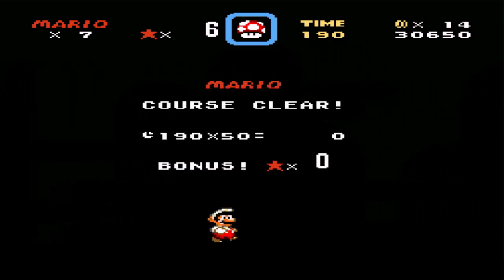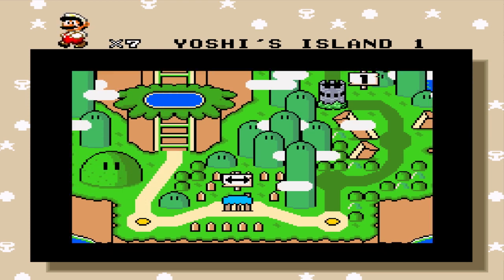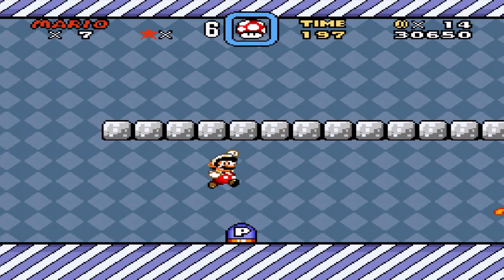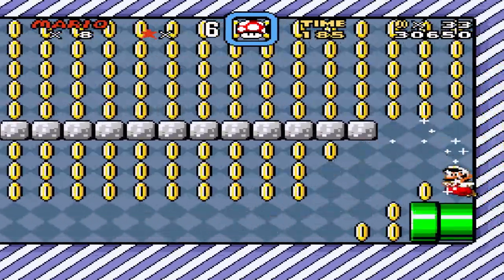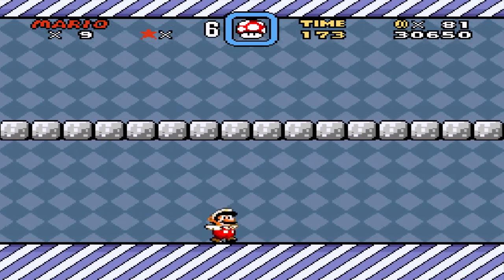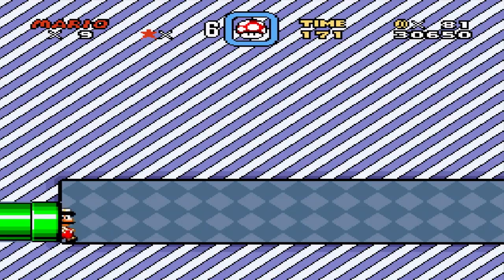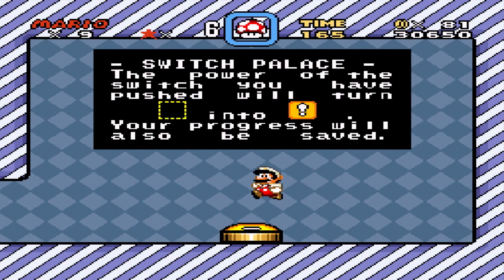And we're at the goal. Excellent job. Less than three minutes already? We are doing okay. And now we get the yellow Switch Palace. Now, before anyone says anything, I'm obviously not a Mario Pro. I've played this game quite a lot. Grab all the coins, jump. I'm obviously not a Mario Pro, but I try to. I've played this game quite a lot when I was younger, but I do not know where all the secrets are, nor do I really care. I got the yellow blocks now. And progress is saved. Woohoo.